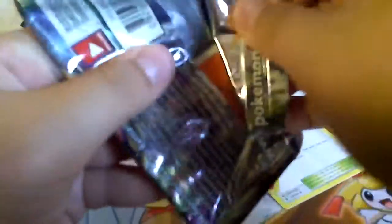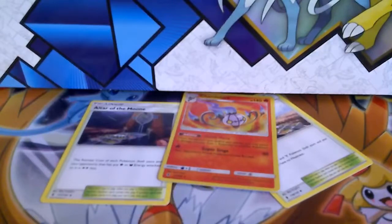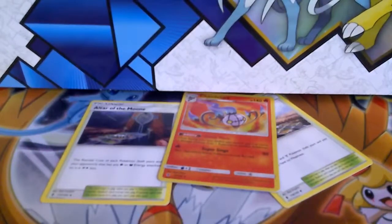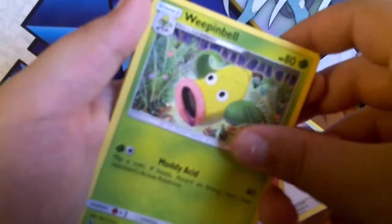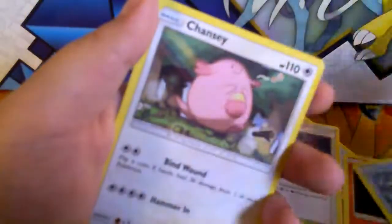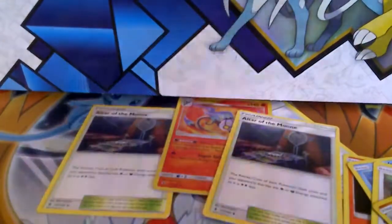It'd be amazing if I got a full art, hyper rare, or secret rare. Got a green code card — I'll give this one away. This one is a Sun and Moon Guardians Rising pack. For the front I'm going to guess grass — it's a fighting energy. Cards include: Gallade, Weepinbell, Alolan Marowak, Litwick, Pancham, Alolan Vulpix, Chansey, Whiscash, and the rare is the evolved form of the Pokemon.